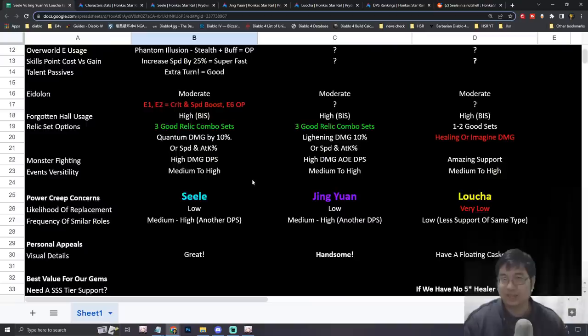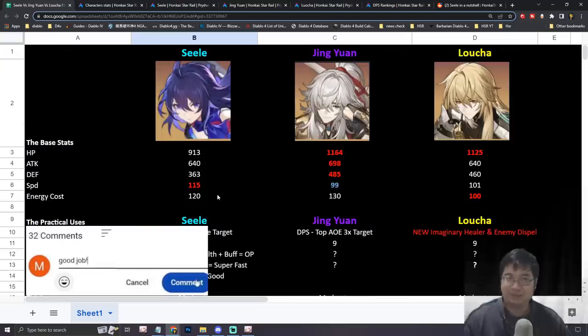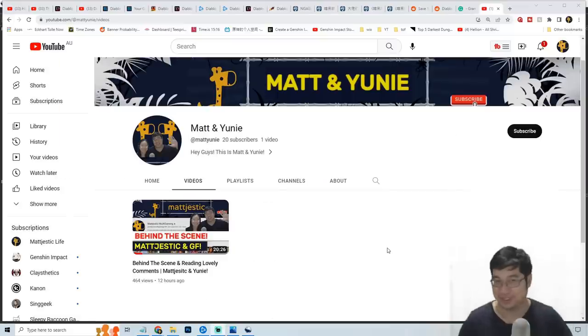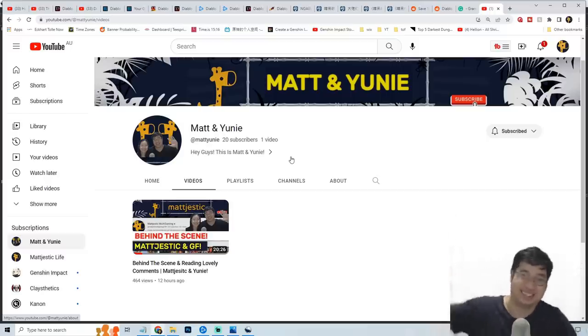If you haven't seen our previous video, we tried to predict what characters are coming in patches 1.1 and 1.2, which should help you plan and save your free-to-play jade. Let me know in the comments which character you're most interested in — Seele, Jingyan, Lucha, or other characters like Kafka or Silver Wolf. Also, we have a new YouTube channel with behind-the-scenes content and fun clips — make sure you check it out and subscribe. Thanks, see you next time!